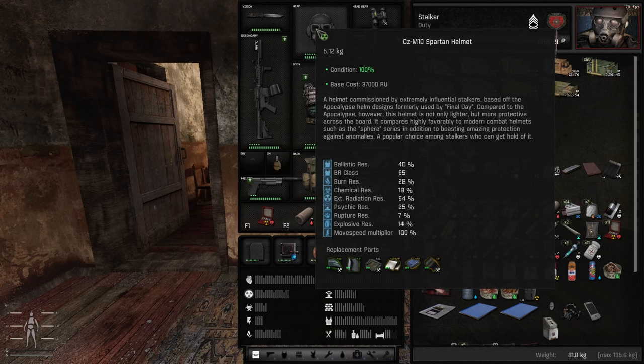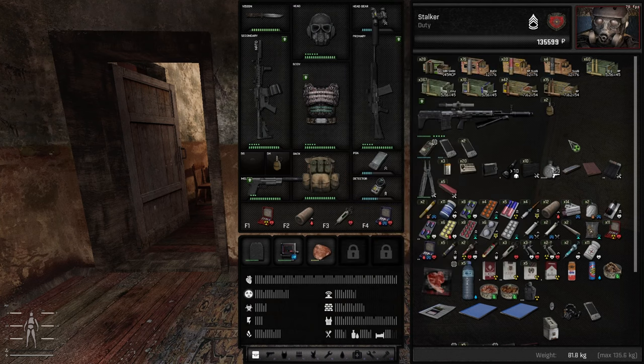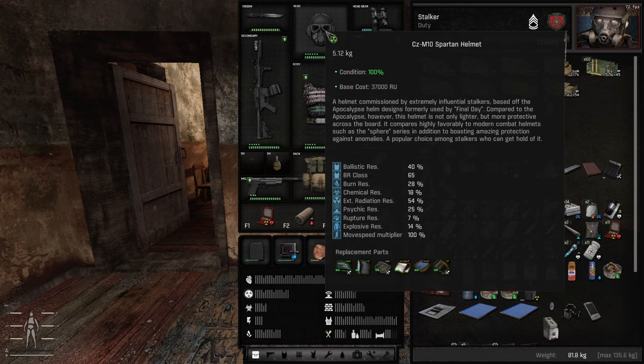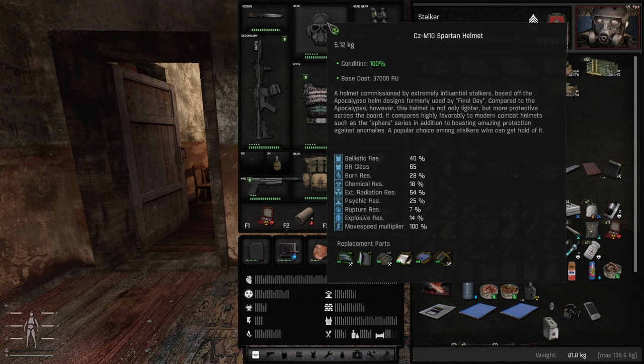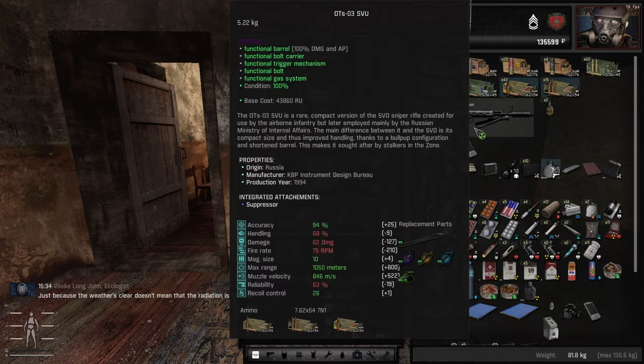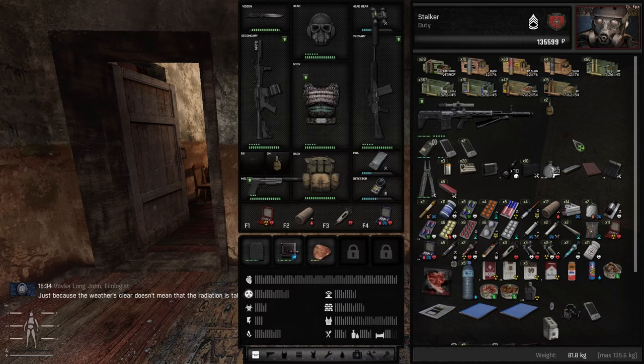We have a stash container with all the parts I don't need, and I also managed to fix up our Spartan helmet — we got it at 65% condition, amazing. It's actually the best helmet in the game. Even without upgrades it's better than our Sphere M12, which was pretty well upgraded. Our only problem is that no one sells us 5.56 ammo, so I may end up using the Saiga with AP slugs or the sniper more.